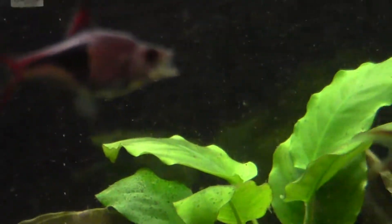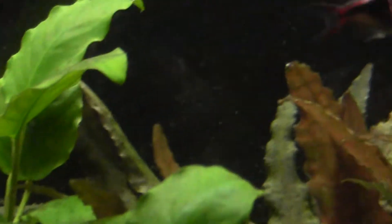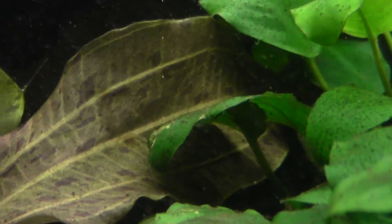You can see this stream of bubbles coming — I don't know what it's from, but I can see them randomly coming from different parts of the tank. Like right there, you can see bubbles. It looks like it's from the Java fern, and then there's this stream of bubbles right there — I don't know where that's coming from. It's not from the wood or anything, but right here you can see it best, probably coming from that anubias leaf.